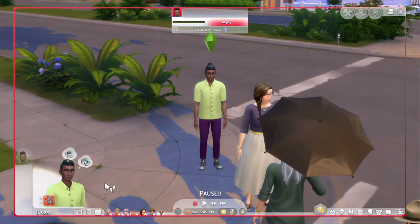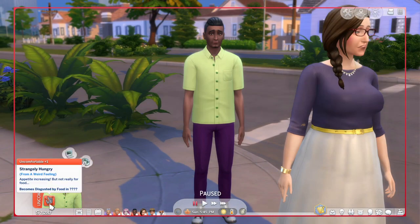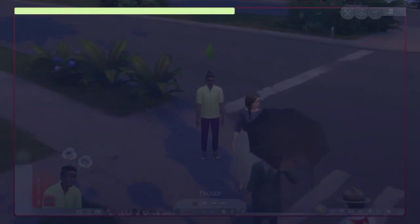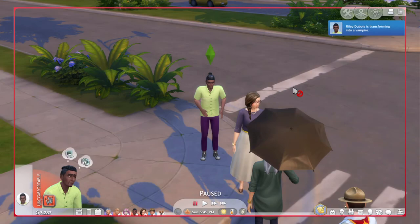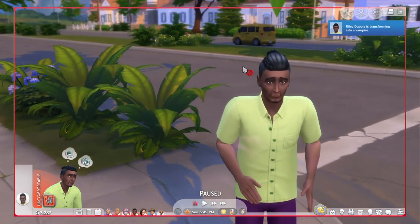So I put 161 and as you can see, again, it's like the start of the transformation — says 'strangely hungry,' becomes disgusted by food. We don't know when the full transformation will happen. Or I can just simply speed this process up and put 2161 — and just like that, he's turning into a vampire. Riley DeBruz is transforming into a vampire.